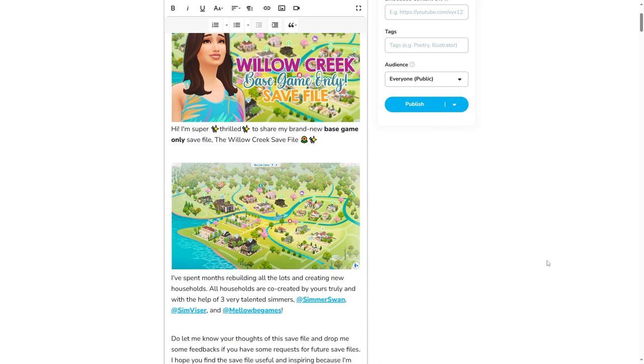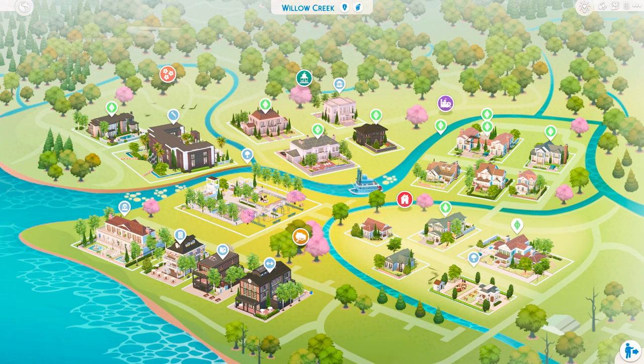The link to access this blog post is also in the description box below - it will show as a download link but it will bring you here. As you can tell, all of the lots are filled in with brand new families and also updated versions of existing townies, plus some empty houses and community lots.